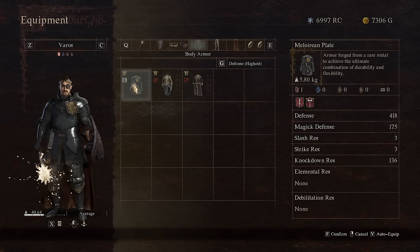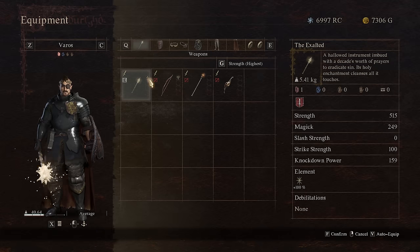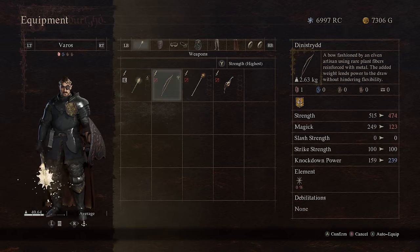The other two things that are going to be improved are knockdown resistance or knockdown power. And item weight is going to be affected in all of these. This is going to determine how you go about enhancing your items.